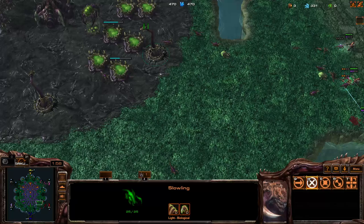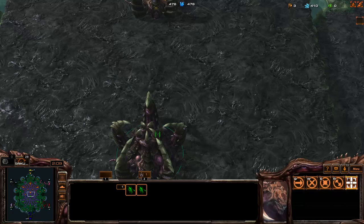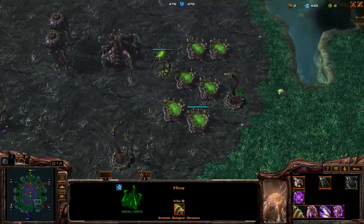Then we can do some fancy micro on the sides — not really that important. Just try to kill marines early on, which is very good. The way that Zerg works is you have supply in the top right, which is used to build spawners. These loading spawners use four supply each.